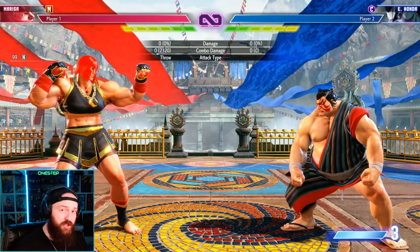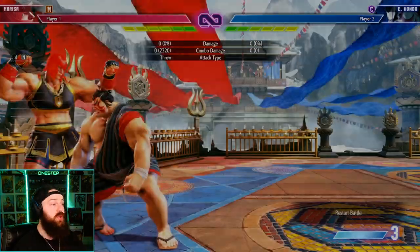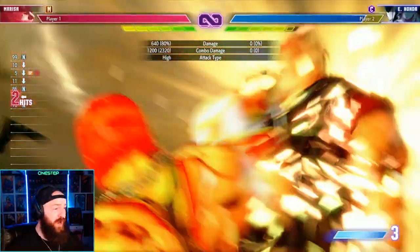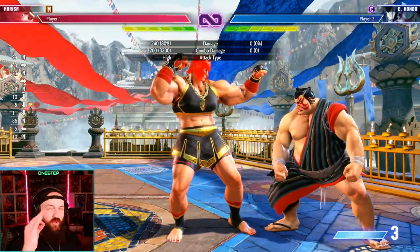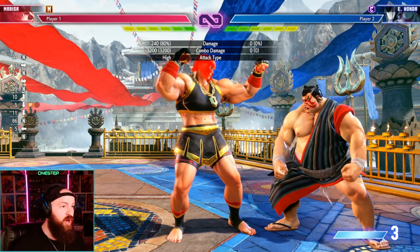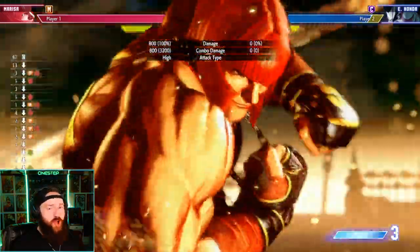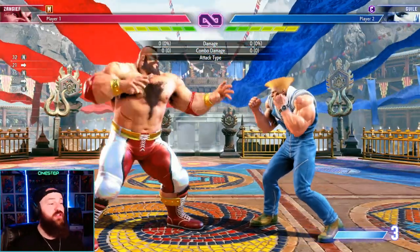Here's what I mean — it will put your opponent in the right corner from anywhere on screen. So let's say we're in the left corner, we do our Super Art 3 here — side note, it goes through projectiles as well — and from the left side of the screen we're going to put our opponent in the right corner. Look at this, we're in the right corner now! The corner pressure is now yours immediately. This is one of the best ways to turn the tables in a fight.